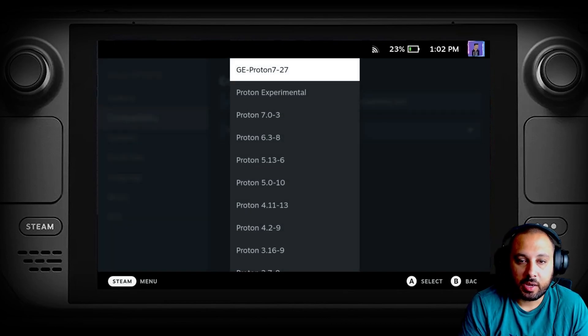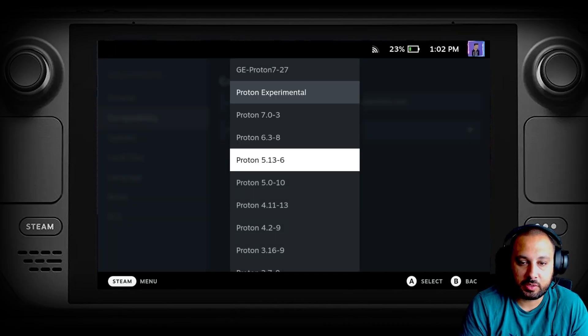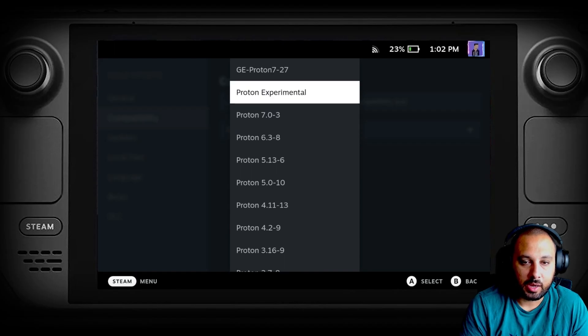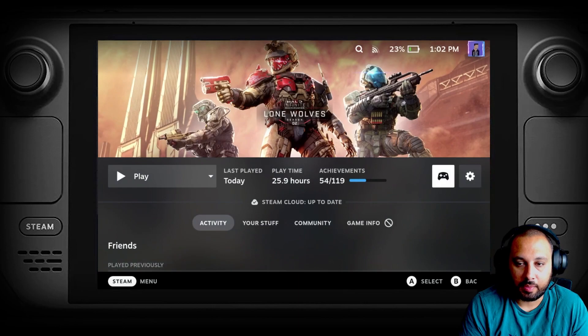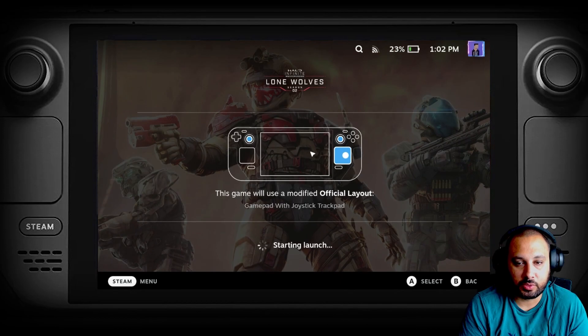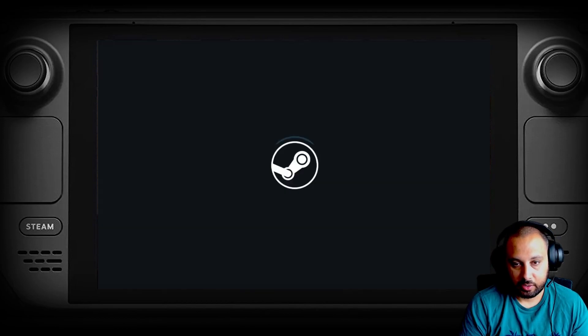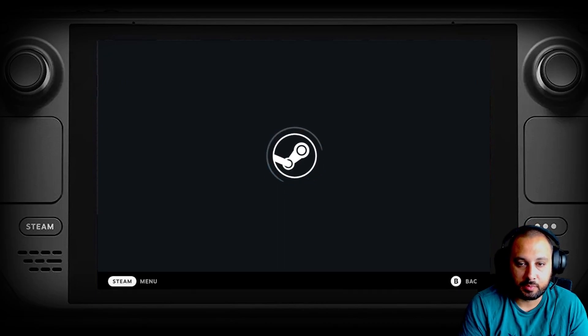If you select Proton Experimental from your drop-down list — there's a bunch here but go with the experimental version — you'll notice as you hit play the game will actually launch, which is great. I've been playing this a fair bit over the past couple of days and this was one game that I really enjoy playing that I am now happy I can play on Steam Deck.